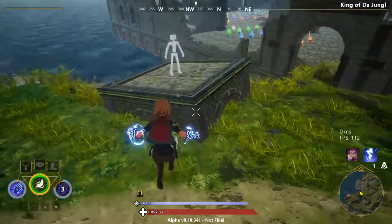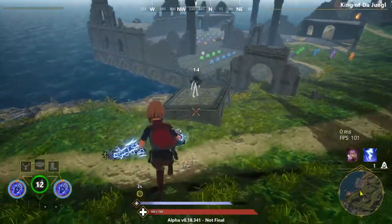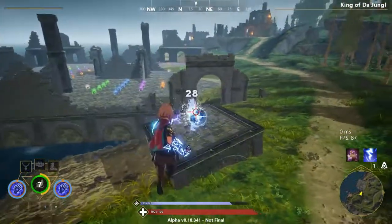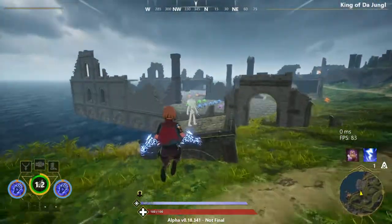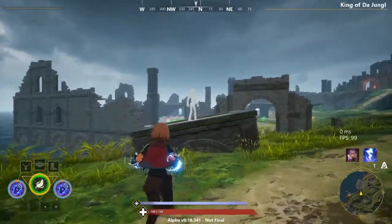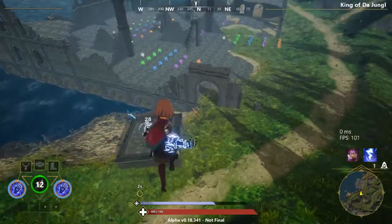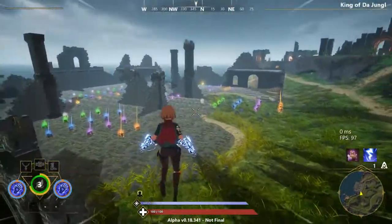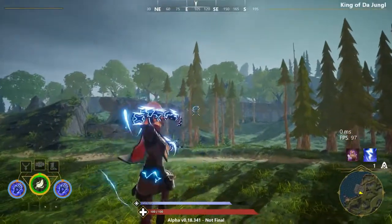And last but not least, we have Charged Rune. As you can see, as soon as I used my Rune it did 40 damage instantly. This works with any Rune — Feather Fall, Blink, anything. That's all for the Lightning Gauntlet. I hope you guys did enjoy this guide, and I will see y'all in the next one.